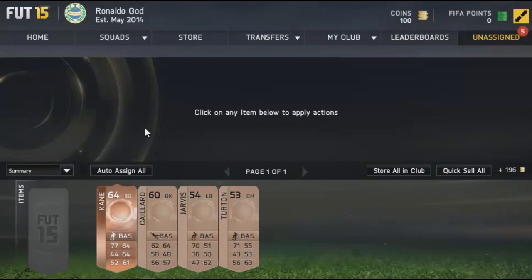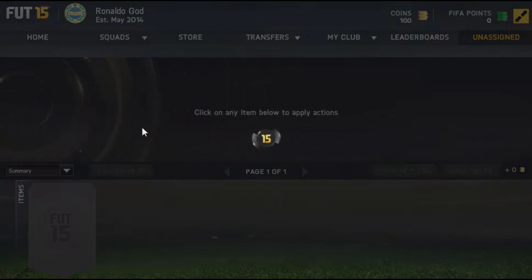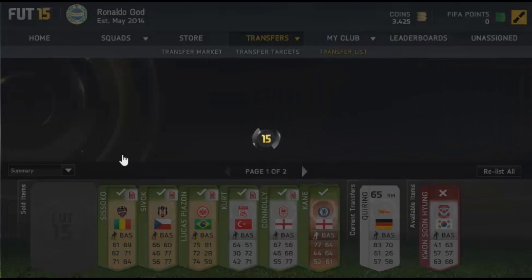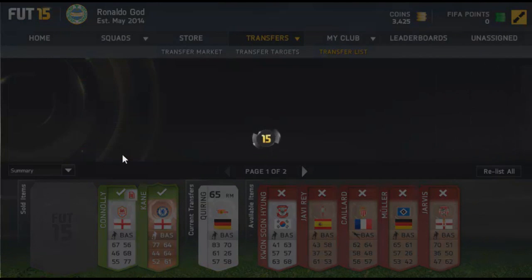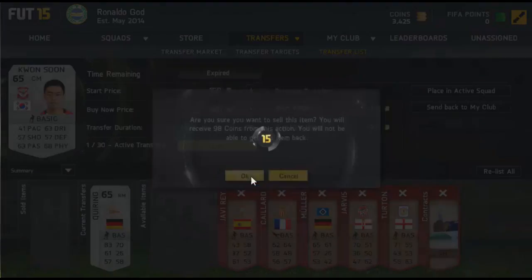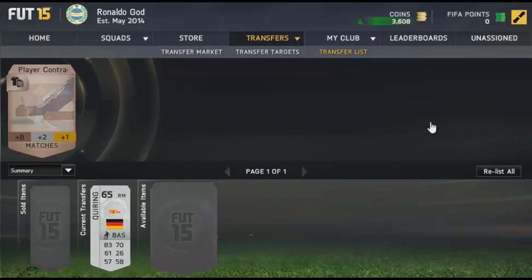As you can see on the background, I did open my starter packs and I got a welcome back pack from EA as well. I tried to sell these players — we sold Allen for 400 coins, a center back for 400 coins, Lucas Piazzone for 400 coins, a silver for 200 coins, and another silver for 200 coins. We also had a bronze right back from Chelsea named Kane who went for around 1400 to 1500 coins, and we ended up with 3400 coins. I then quick-sold the rest of the players.